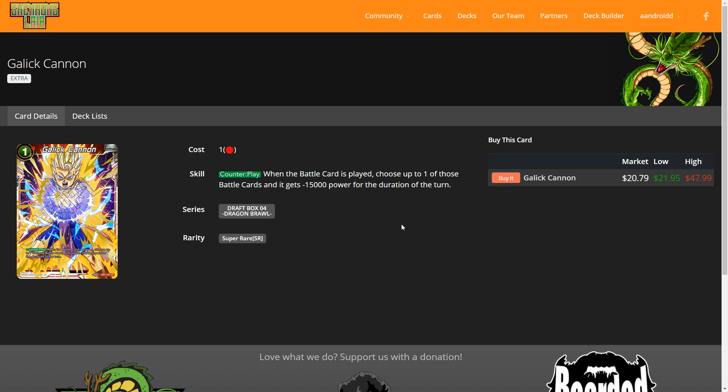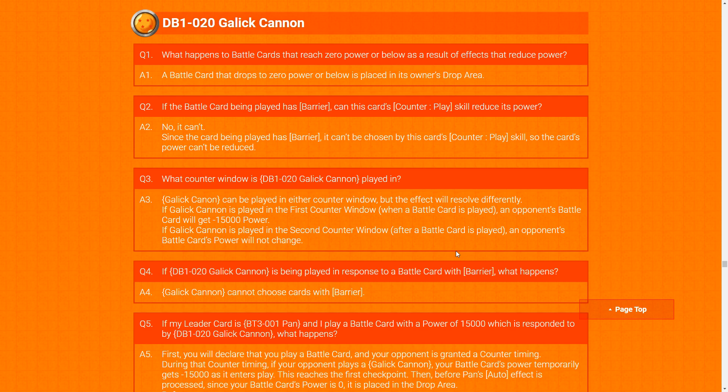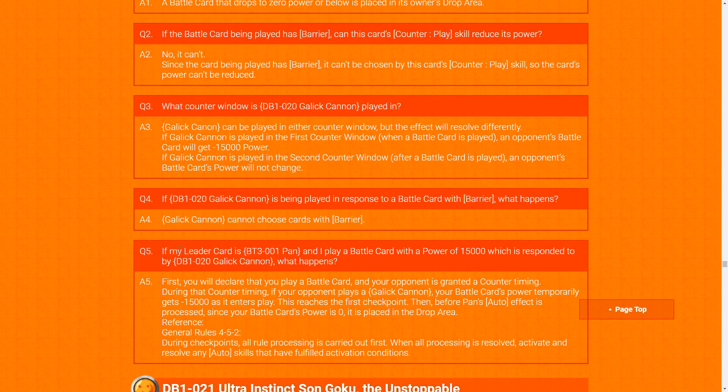The card is still played, so the turn player's autos still go off first. If the power hits 15k or less, it goes to drop. As per the Q&A: if it goes to zero power or below, it gets placed in the drop area. If the card has barrier, you can't reduce it because barrier prevents it from being chosen. The Q&A also confirms you can play Gallic Cannon in either counter window, but the effect resolves differently — in the first counter window, you still get the negative 15k but nothing else changes.